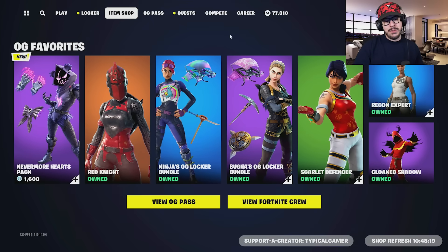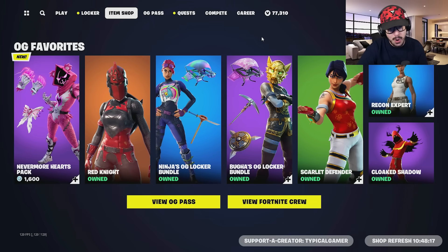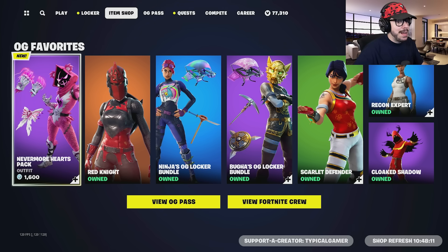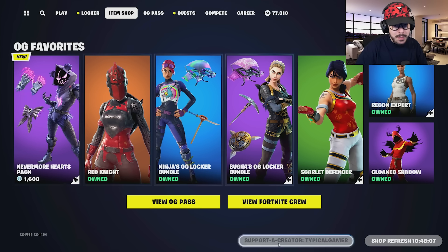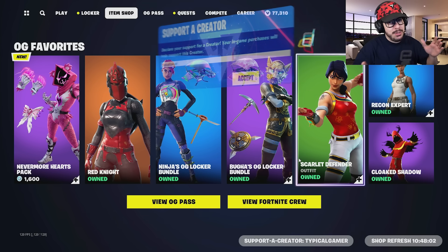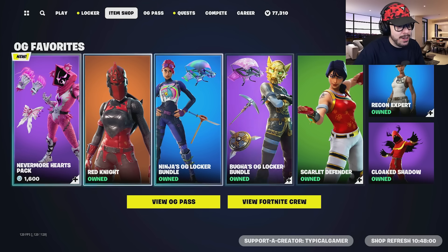So the item shop has changed quite a bit — it looks different, it is smaller and it is OG. Apparently some of the stuff in the item shop, like the Nevermore Hearts pack, may never come back. If you guys are going to cop anything and want to support me, go to Supporting Creator, type in Typical Gamer All-Word, hit Accept — you will be supporting me. Doesn't cost you a single thing, helps me out. Big shout out to everyone who uses my code.